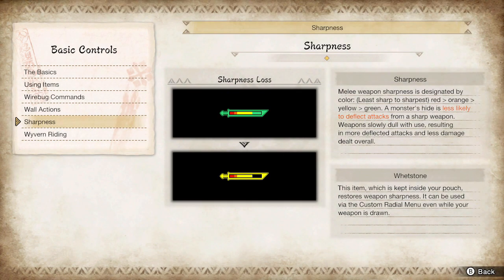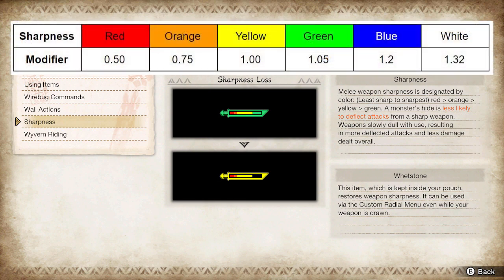Sharpness is an important stat for all blademaster weapons since it directly affects how much damage you deal. Having a higher level of sharpness means having a better damage multiplier, which means you'll deal more damage. Ideally, you want to maintain your weapon's best sharpness in order to maximize your damage output.